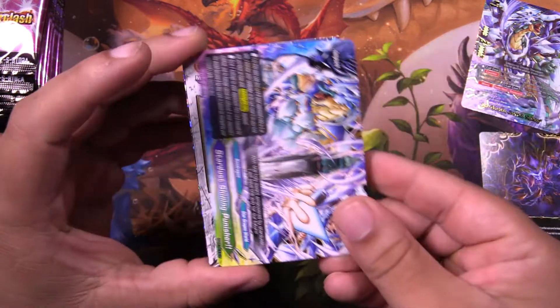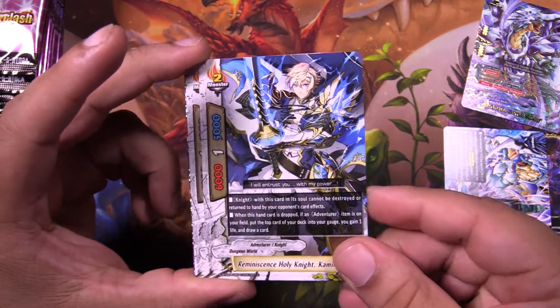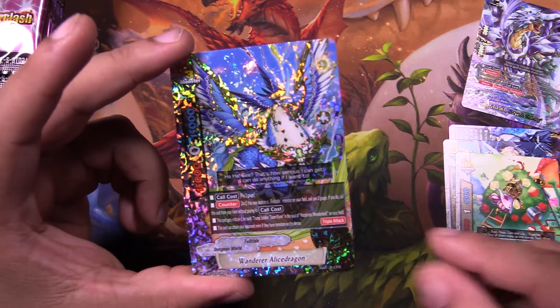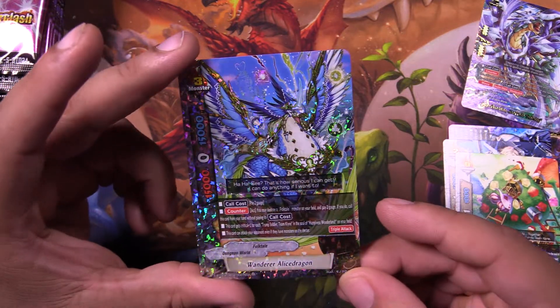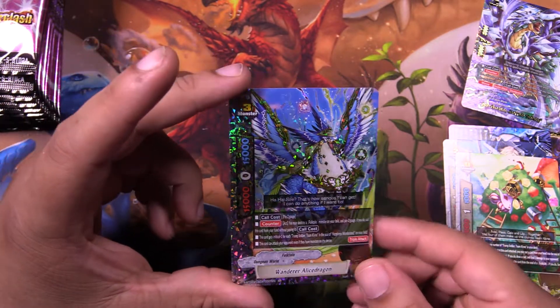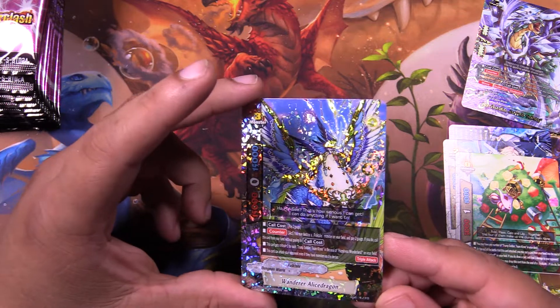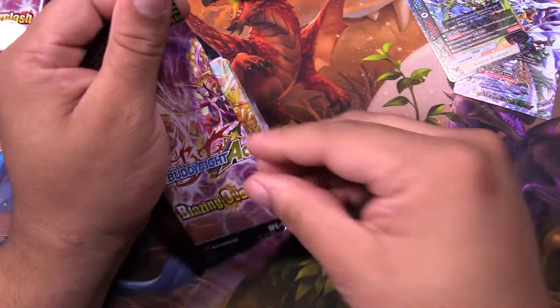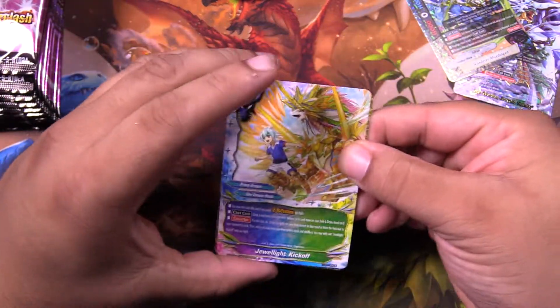Another Vortex. Another Shining Punisher. Another Dragon Emperor Legend. We got that Trump Soldier, my guy. And we have Wanderer Alice Dragon. Are the size 3s even important in Folktales anymore, guys? I'm not even sure. Maybe this one because of the new stuff, but I don't know if the other ones are even worth it. Isn't it just a size 1 deck now? Please let me know down in the comments.